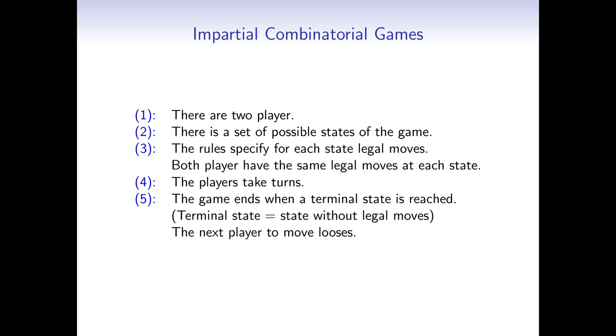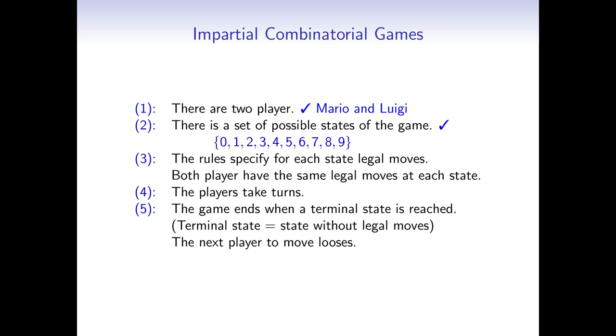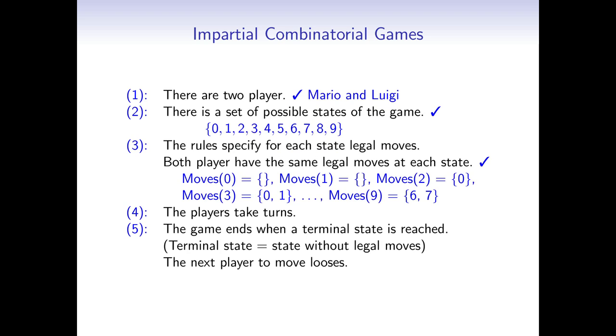Let's quickly check if Mario and Luigi's game is an impartial combinatorial game. We have 2 players: Mario and Luigi. We have 10 game states — the empty pile, the pile of height 1, the pile of height 2, and so on up to the pile of height 9. The pile of height 0 has no moves, and neither does the pile of height 1. The pile of height 2 has 1 move: remove 2 blocks, changing the height to 0. The pile of height 3 has 2 possible moves: change the pile to height 0 or height 1. Mario and Luigi take turns, and the game ends when either player reaches a terminal state — the empty pile or the pile with 1 block — from both of which we cannot remove 2 or 3 blocks.